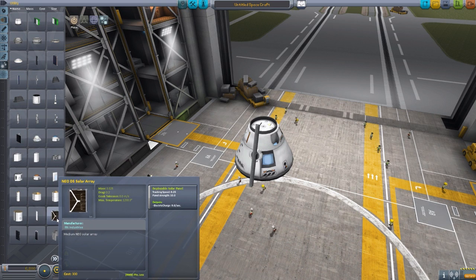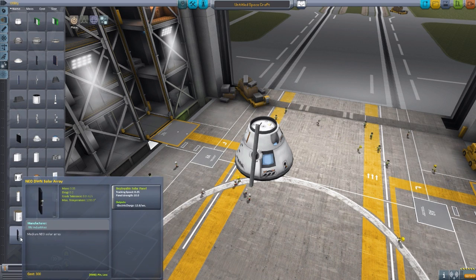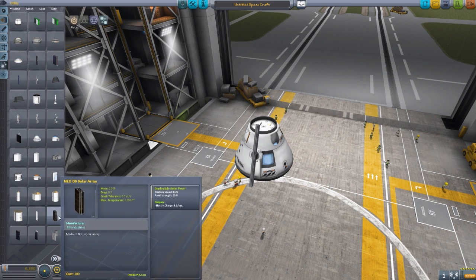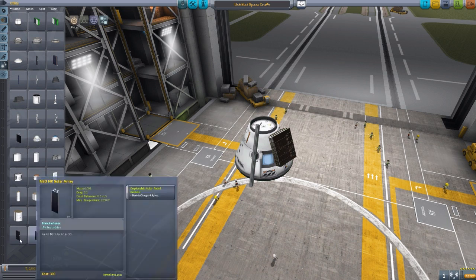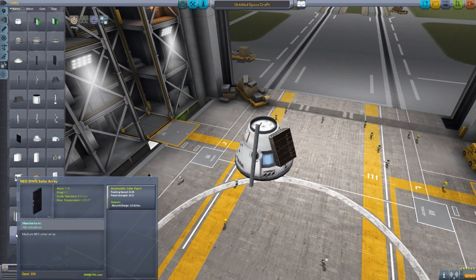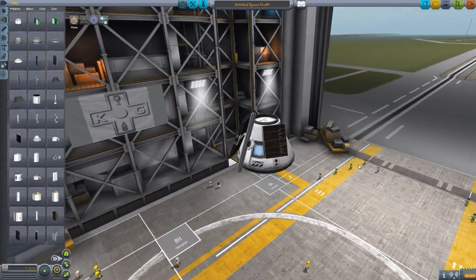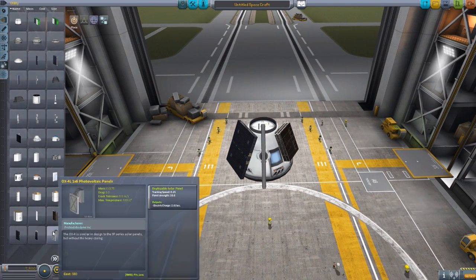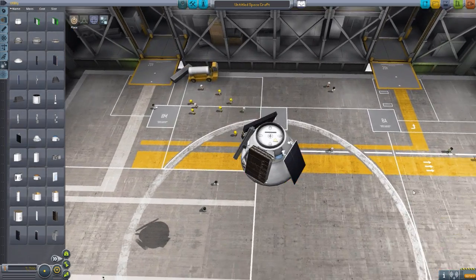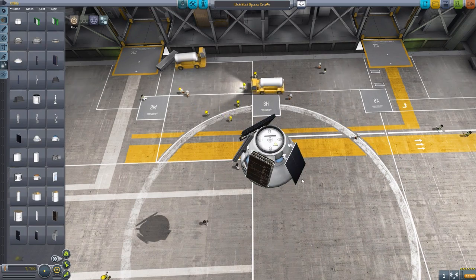We then have the Neo DS solar array, which actually comes in two variants: the DS and the DWN. They are slightly different — the DS produces 9 per second and the Neo Dawn (DWN) produces 12 per second. They have different attachment points, a bit offset. Then we have the Neo NR solar array, which is very offset with a nice two-point design aesthetic, though it only has one actual attachment point. I love the look of it.